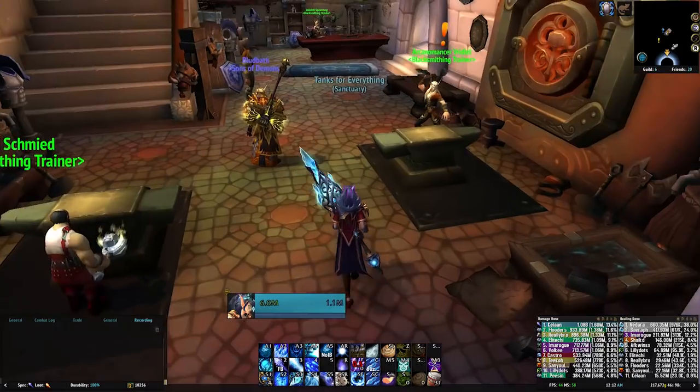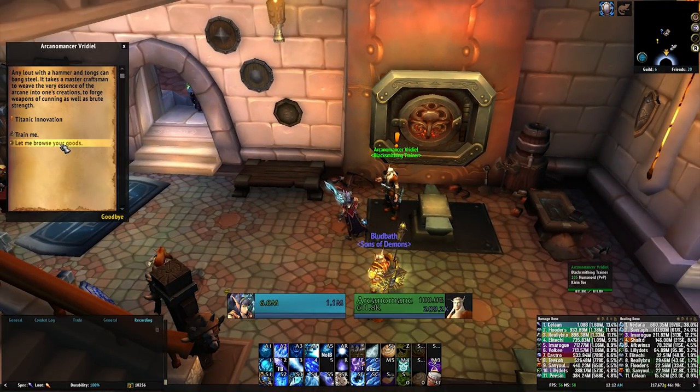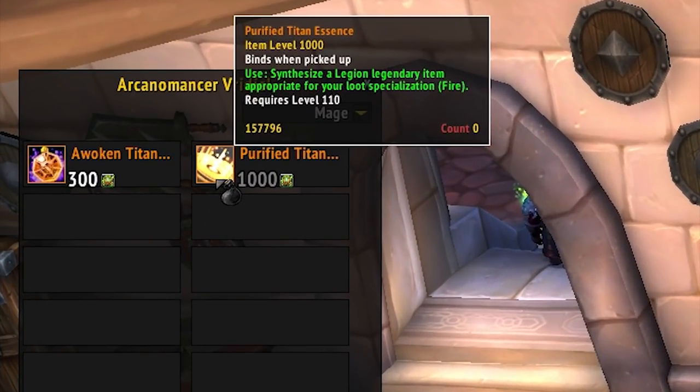With patch 7.3.5 a new token was introduced which allows you to create a legendary on the spot without having to worry about RNG. Well there's still a little RNG involved but it's nowhere near as bad. You can purchase a legendary but you don't get to choose what it turns into. Baby steps.